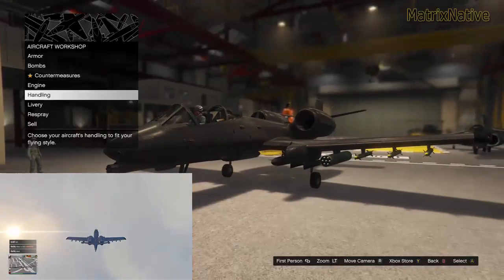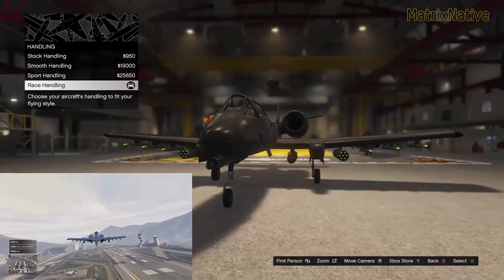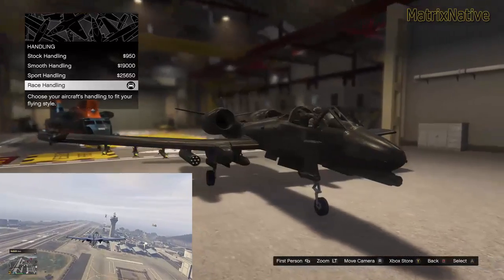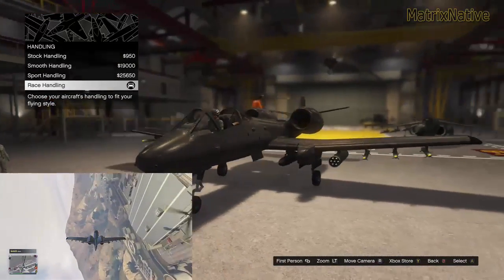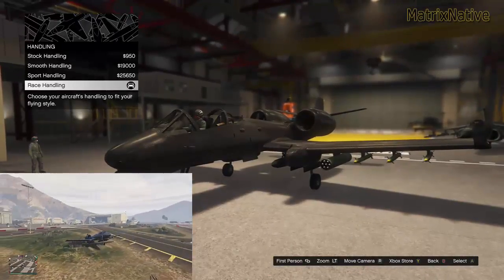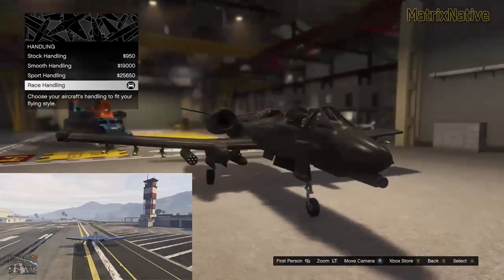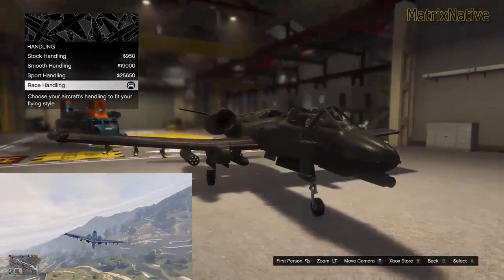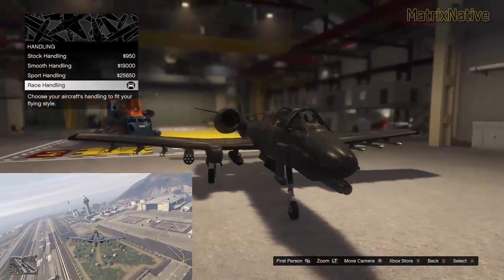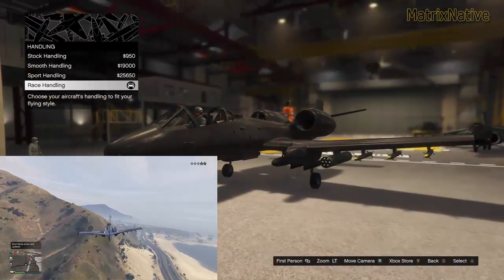We're going to go with the EMS upgrade level 4 handling and the race handling. In something like the Akula, I'll put on smooth handling because it's so maneuverable that race handling causes a lot of oversteer. For the Warthog though, we're going to put on race handling. And I've got to be honest — this Warthog on race handling will actually get behind a Pyro. The turning radius on this plane is magnificent; it is very, very agile. However, it is the slowest plane in GTA V, but that doesn't mean it's not the best plane for dogfighting, which I personally think it is, because of its turning radius, agility, and the power of the explosive cannons — basically the .30 Mike Mike in the air.